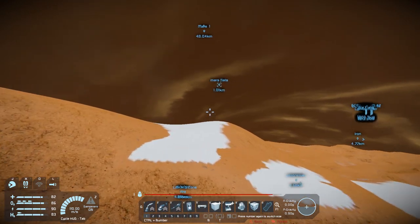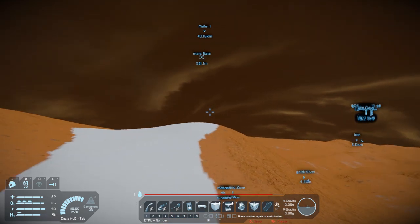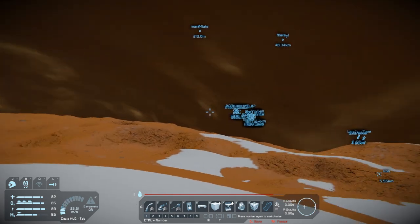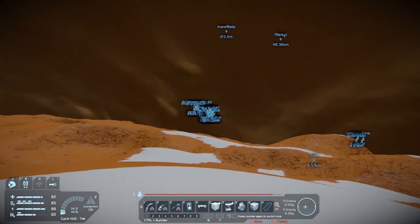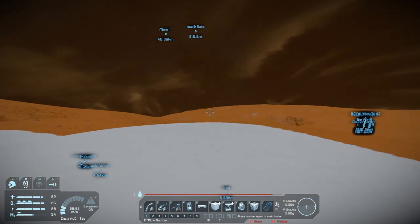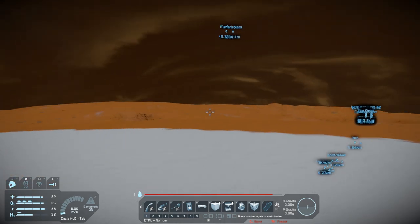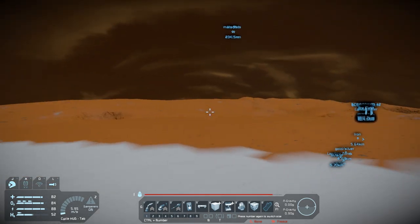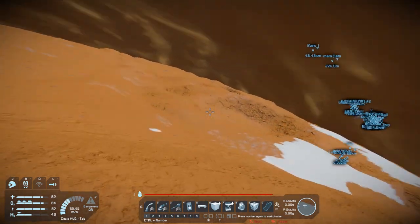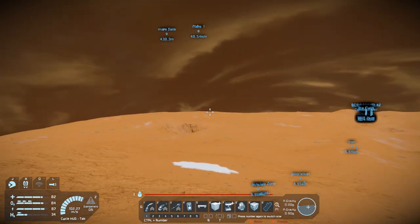We're coming up to the flats — this is the area I saw when I first came down. I have thought about making some sort of vehicle to traverse the Martian landscape, but next episode we're heading back to Earth Lake to continue one of my many unfinished projects: we're going to do an upgrade to the Stellar Ray to get a second jump drive on there.